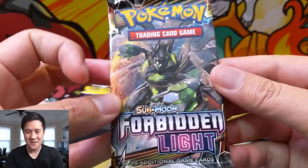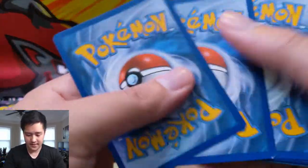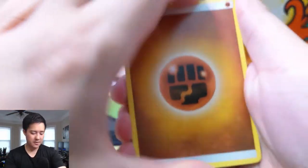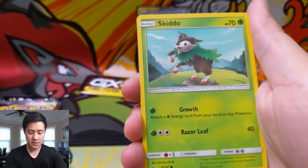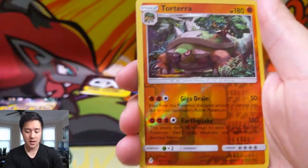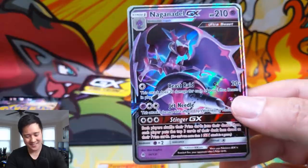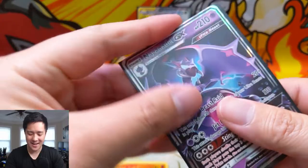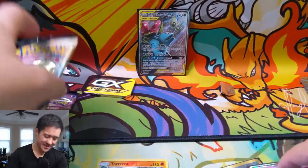Let's see if we can continue that streak with Forbidden Light. Alright, we're off to a good start. We have a Fighting Energy, Klefki, Frogadier, Heliolus, Skeeto, Noibat, Inkay, a Fennekin, Ruckruff, a Torterra for the reverse. And then — oh! Naganatal GX! Two packs with full art, a GX and a very good reverse. We saved the best Celebi Venusaur tin for last — or so it seems.